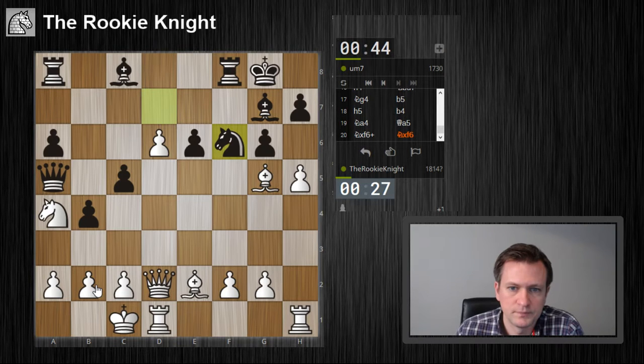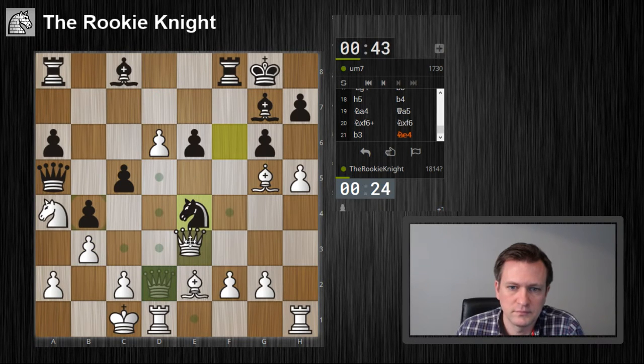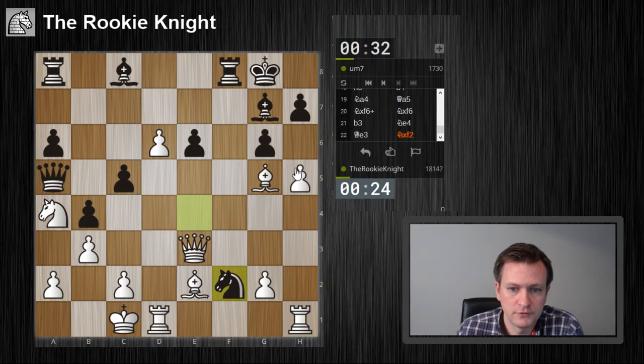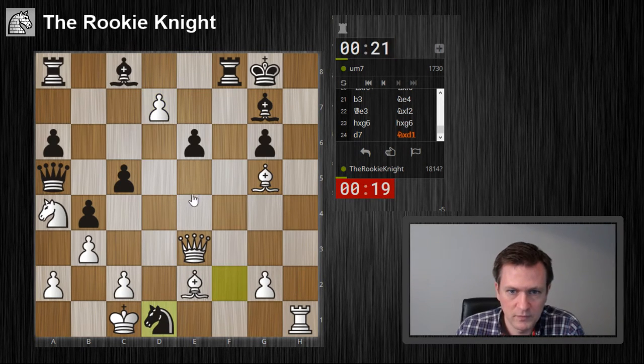Why am I struggling so much? It's a terrible move here — b3. The diagonal is so bad now. The bishop is very strong. If he takes the exchange, it would be good for me. So knight f2 is nothing I was afraid of. The pawn on e6 is en prise, and maybe even bishop c4 next.